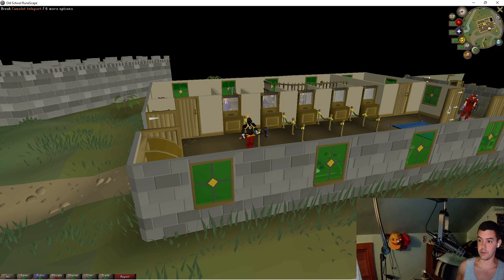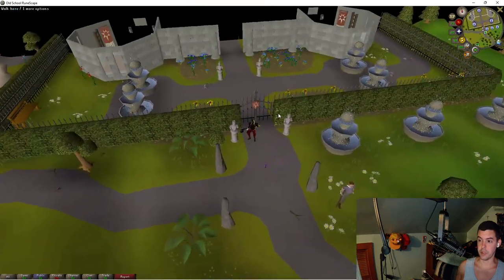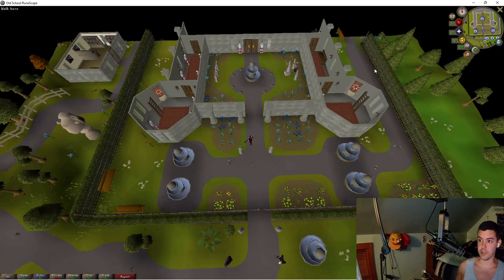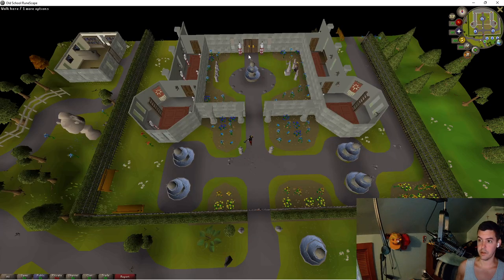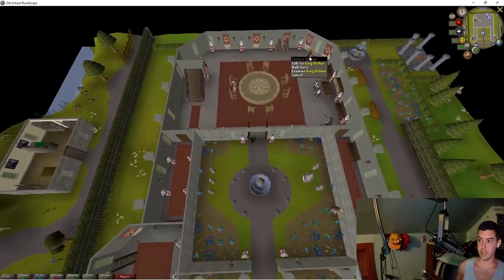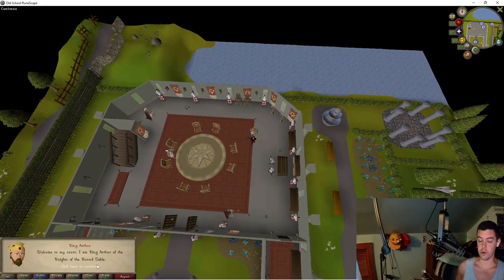I'm going to start by teleporting to Camelot. They also have Catherby teleports but I'm not going to use them. On the map, if you're a member you can teleport right here, otherwise you need to go north of Falador, through the gate - which is only accessible to members - and run all the way up through White Wolf Mountain.